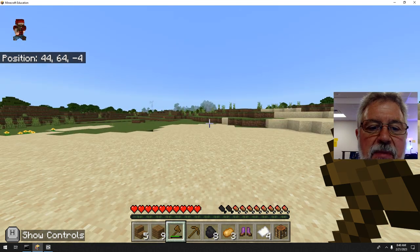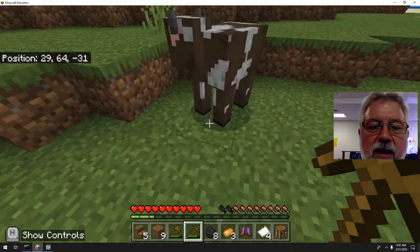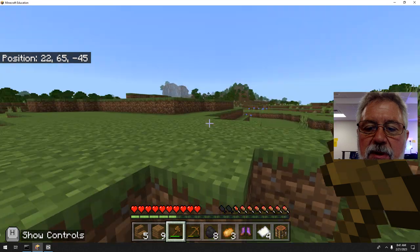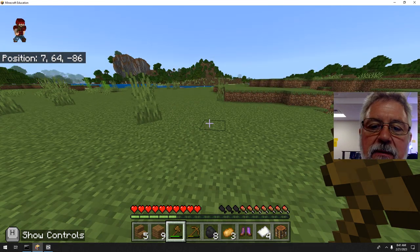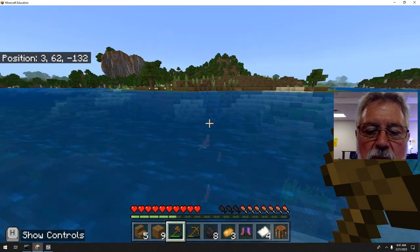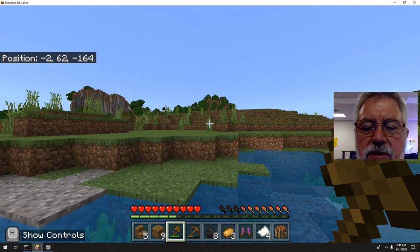I'm looking for a mountain — there's one straight ahead. If you double-tap W you'll sprint. Here are some cows; start thinking about food. To cook food I need stone to make a furnace first. Watch your step around holes like that — they can really get you in trouble. Swimming across water is fine — just hold Spacebar and W. Dirt is always good to have. Behind the dirt you'll usually find stone not far below.